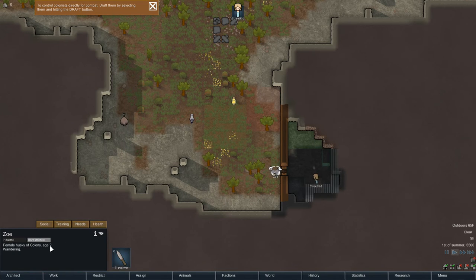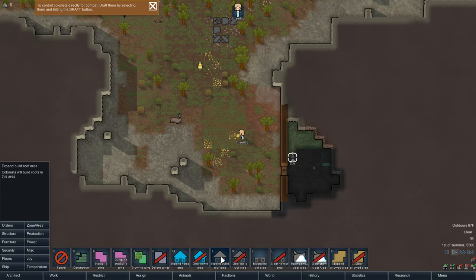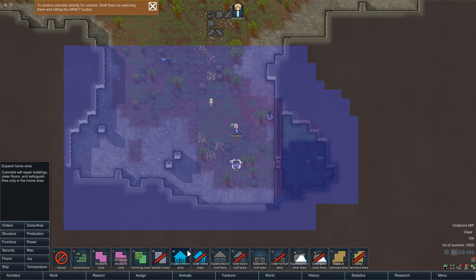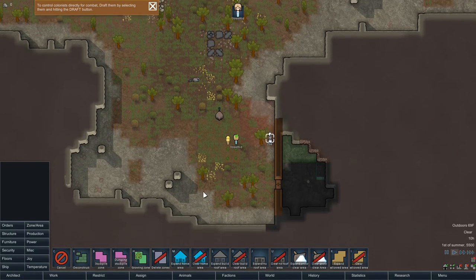Zoe — she's two years old and wandering around. I want to give her a zone so she doesn't roam everywhere. I'll expand the home area. Colonists repair buildings, clean floors, and extinguish fires only within the home area — so let's expand that area to cover our base. Then I can restrict Zoe the husky to only go in the home area. Manage areas — that's a cool feature. Looks like we're doing pretty well; we've got our little structure set up.